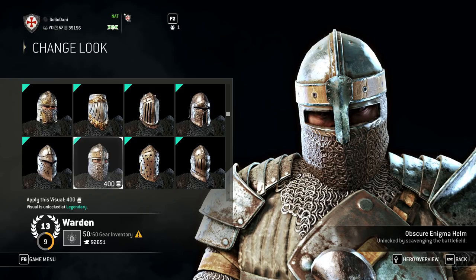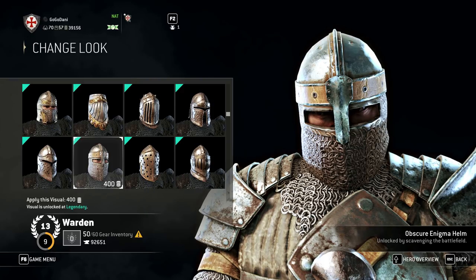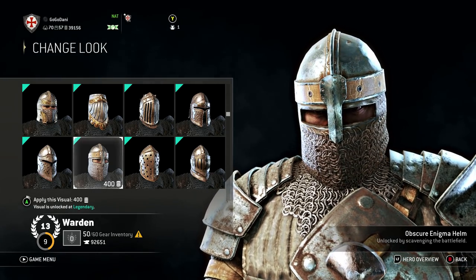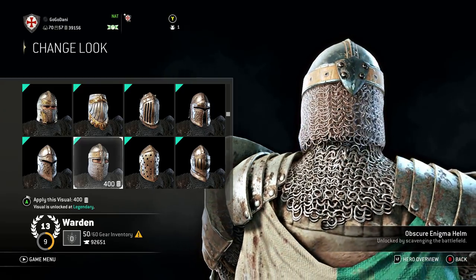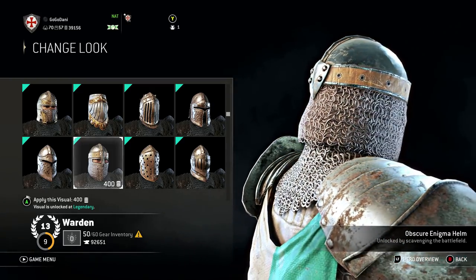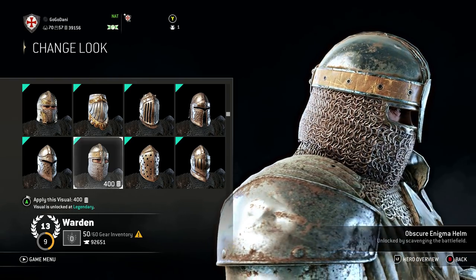As for face protection, it is possible for mail to entirely cover the face as the Obscure Enigma shows - we have examples in artwork showing mail covering the mouth and sometimes the tip of the nose for a nasal helm. Even though this in-game helmet is not entirely representative of a historical model, it's not implausible and has a lot more practical merit - at least you can breathe out of this one. Overall this is the most historical of all of them, though technically not the most protective - sometimes you sacrifice protection for practicality.